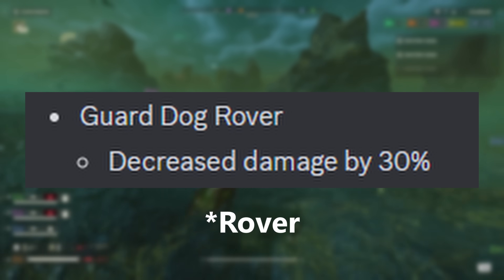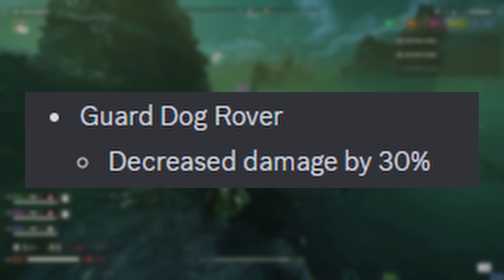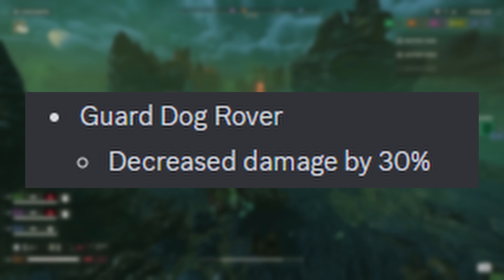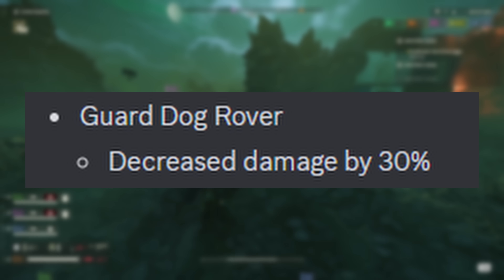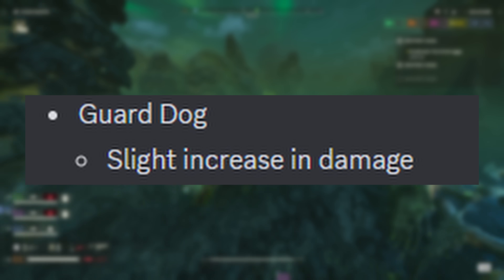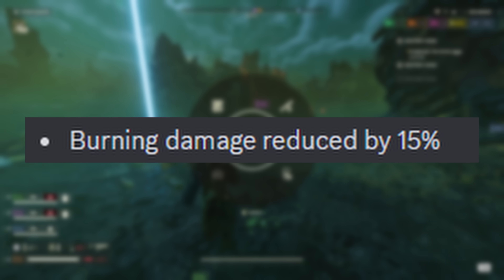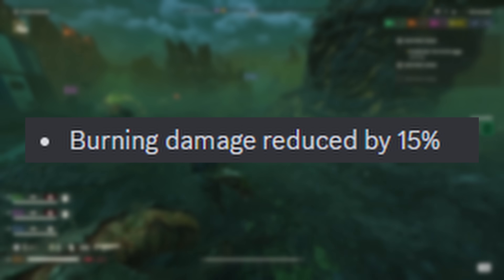The Guard Dog Rover had its damage decreased by 30%. This is kind of expected from a balance point of view, since the rover basically acts as a free second primary weapon with no ammo concerns and is also pinpoint accurate. On the other hand, the regular Guard Dog received a damage buff by extension of the Liberator getting a damage buff as well. And finally, burning damage has been reduced by 15%, walking back a bit of the buffs burn damage had received in the past.